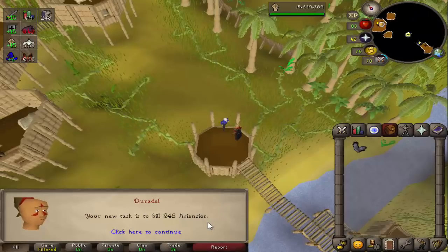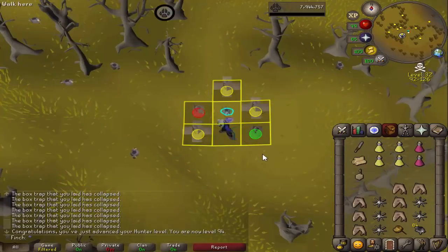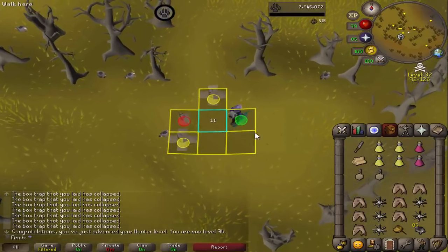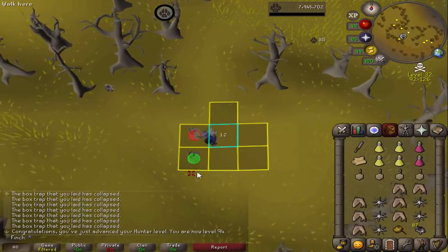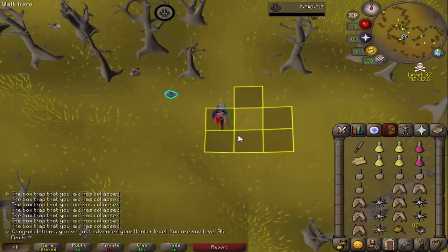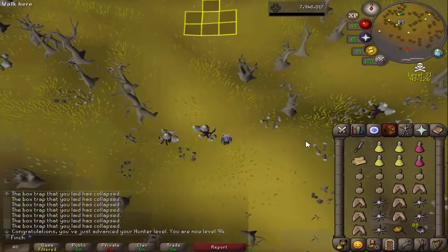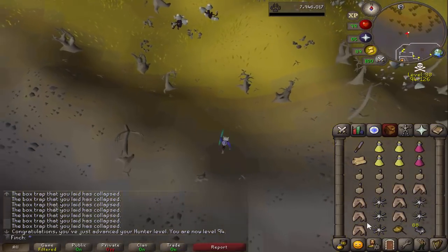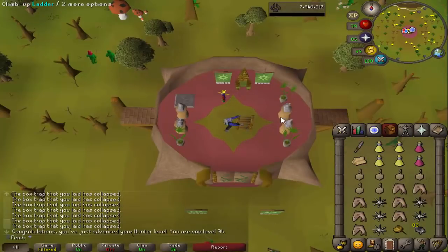Next task is 248 aviansies, so time to catch some chins. I'm going to try catching black chins for this task. And that is 94 Hunter — I think I've got enough chins now, so I'll go and collect some ecumenical keys and get cracking. I'm keen to see the difference between black and red chin chompers. When doing red chin kills with 4, it was about 30 to 35 chins per Kree kill, so I'm hoping with black chins it'll be about 25 — a noticeable improvement in kill speed and longer trips.